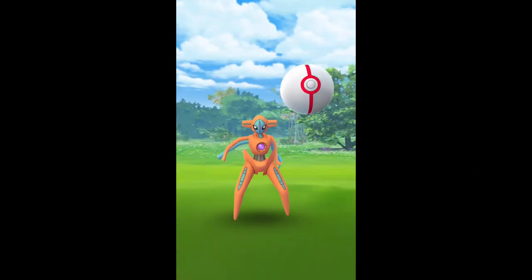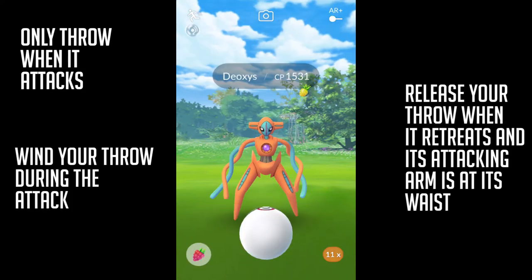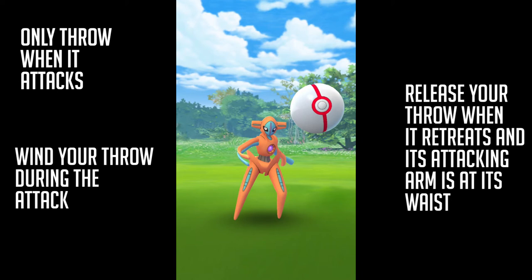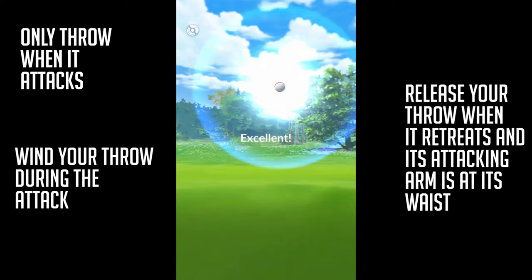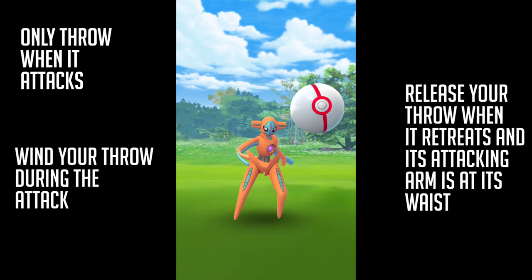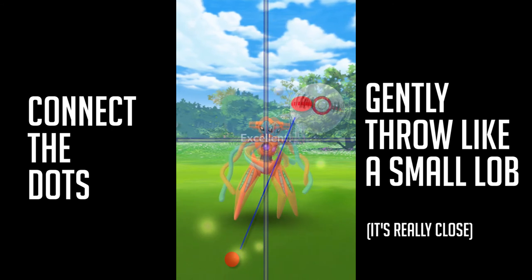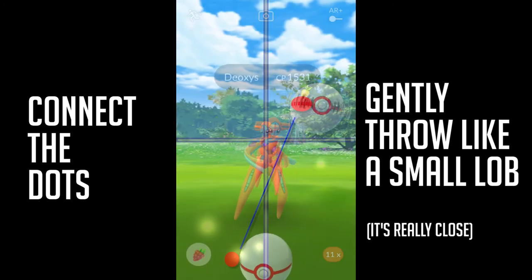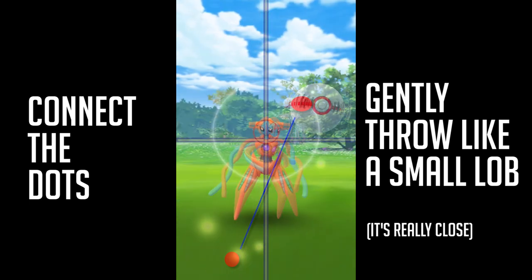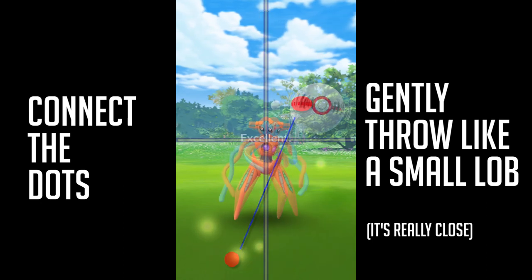Easy excellent throw and the motion is pretty easy, but make sure the timing is right. You got to only throw when it attacks to preserve the circle size. So wind your throw during the attack and release your throw at that frame when it's retreating and its attacking arms are at its waist. I've made these little dots where you can connect the dots and see where and when to throw at Deoxys.